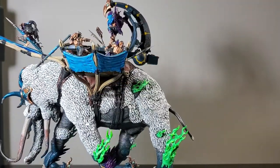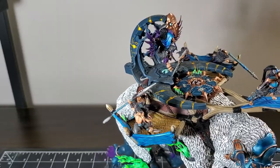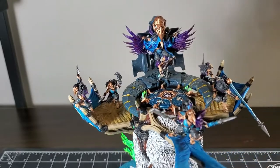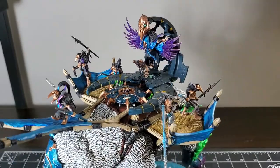I really liked how everything up top turned out. I think if I was to go back I would add a few more crew members — they're all diverse but they feel a little sparse when you look at the top down. But yeah, I love how the Tomb Barge, if that's what it's called, and the Disc Zeech look.